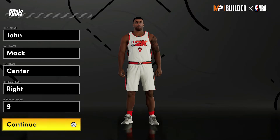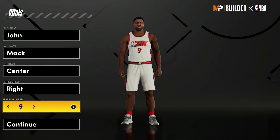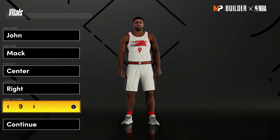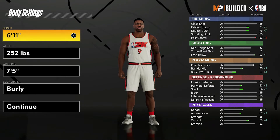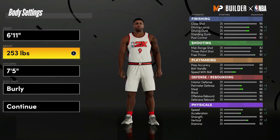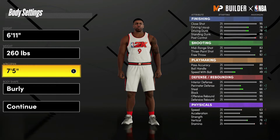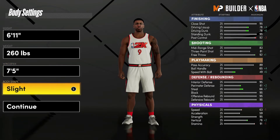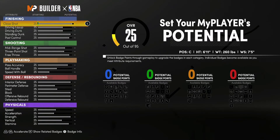So without further ado, let's get into the build. This is going to be center — hand doesn't matter, jersey number also doesn't matter. I just chose nine because that's the number he wears on the Magic. For the body settings, bring the height down to 6'11". For the weight, bring it to 260 pounds — that is his actual height and weight. For the wingspan, you can leave it at 7'5", which is his actual wingspan. Body shape doesn't really matter; I'm going to go with Burly.